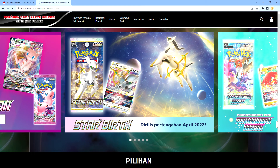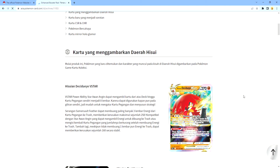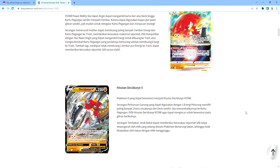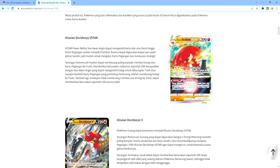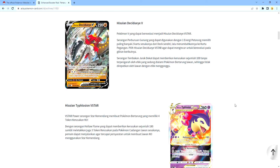Now we're going to Pertarungan Daerah, or you can say it's Battle Legion in English. First we got Hisuian Decidueye V-Star. Now this V-Star is pretty interesting because it's a form of Decidueye V which is the Hisuian form. So you can get the damage of 250 — that is pretty awesome. You can also get 260. And now for the Hisuian Decidueye V, the base evolution, you can deal 100 damage, which is pretty not bad.